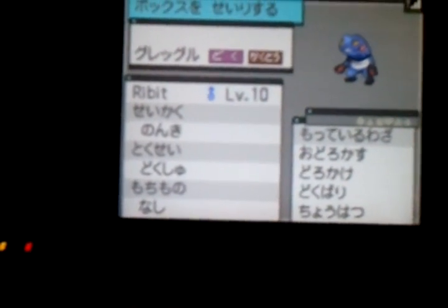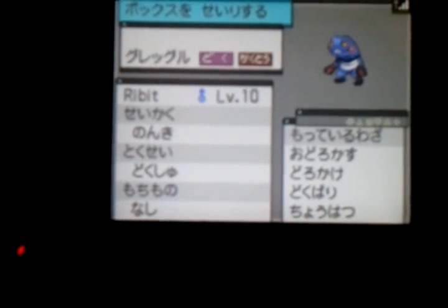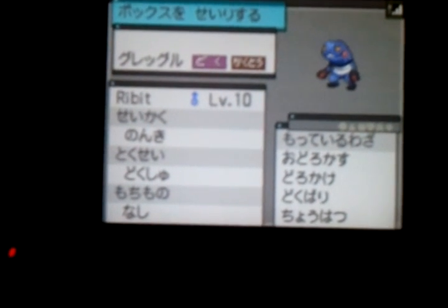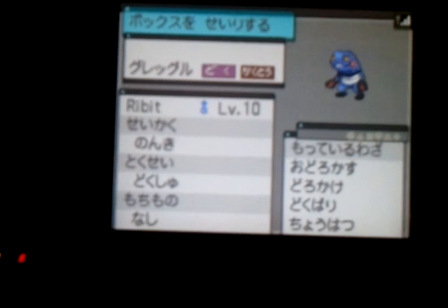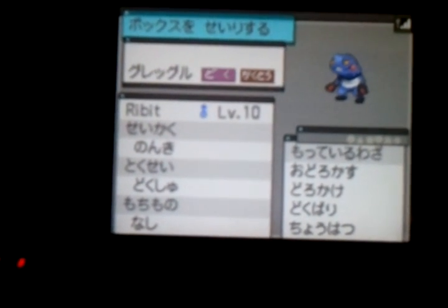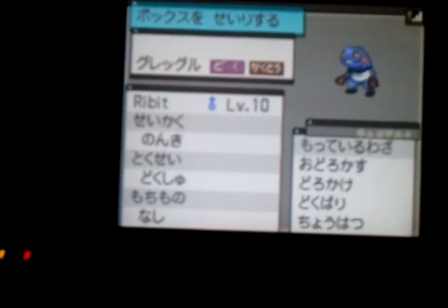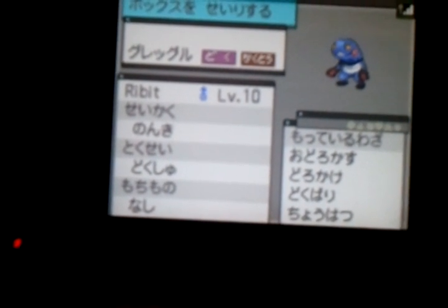Okay, so here we have what you would call an Event Croagunk — I think it came from the Coro Coro magazine, don't quote me on that. I've been really busy with college lately so I haven't been playing my games much at all. It comes with its Dreamworld ability, Poison Touch, which basically means whenever a Pokemon attacks it, it has a chance of getting poisoned. It's nothing that significant.